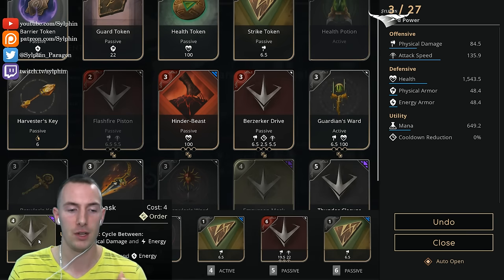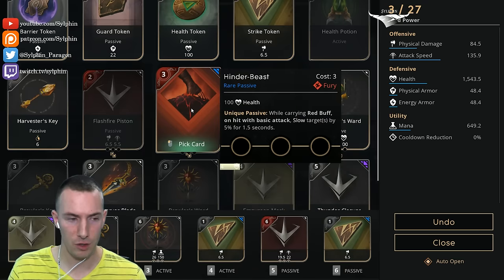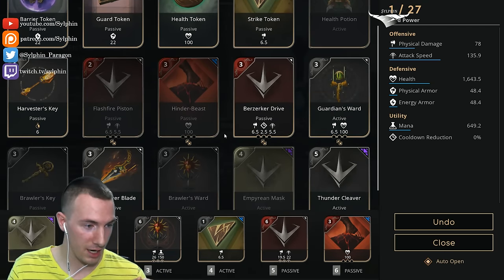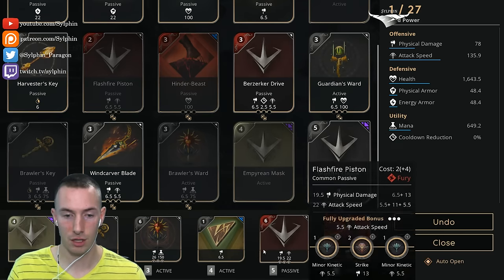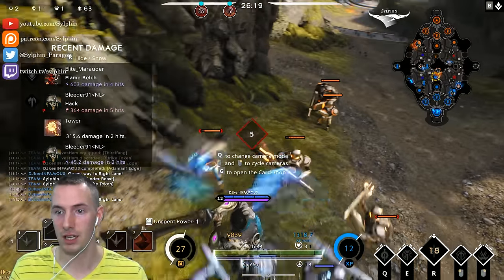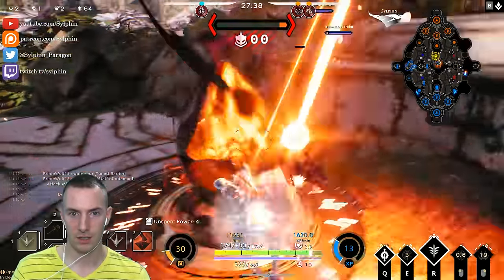If we're jungling a lot and using our abilities, we can get that mana regen. If we need armor instead of damage, switch to that. We go for the Hinder Beast in the sixth slot. After that, the Thunder Cleaver in the fourth slot — it's going to give us even more cleave and even more burst as we can use that active. Let me get some more damage off on the enemy team. Here comes the lane wave — let's quickly burst this down.